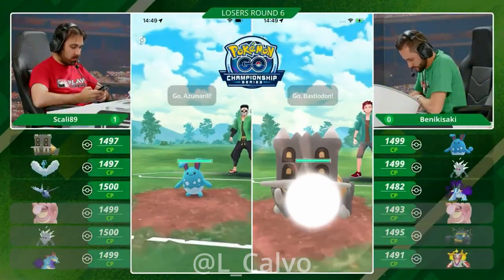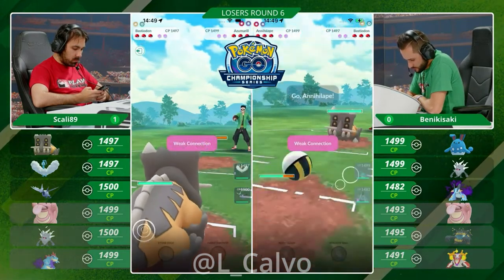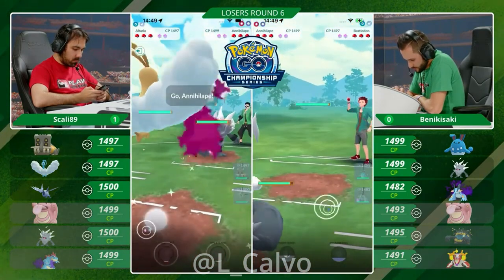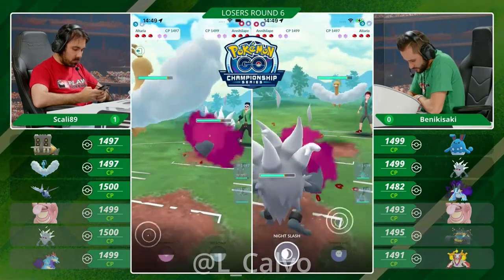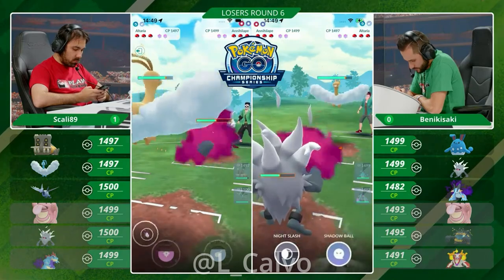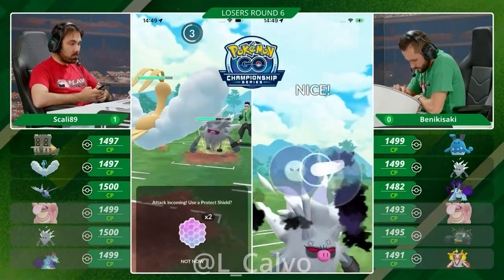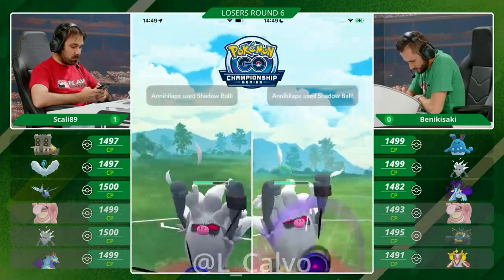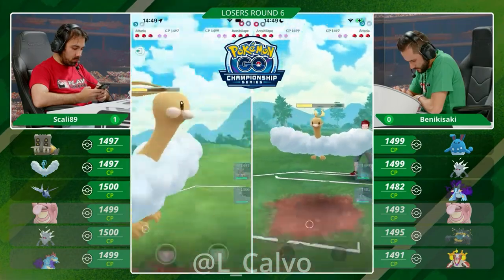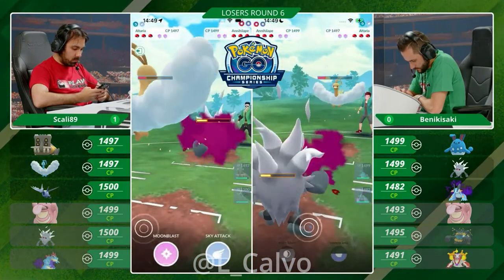We have the Bastiodon into the Azumarill. Benikisaki has two answers. I think he's going to bait out that Altaria just right away. In comes the Altaria into the Annihilaape. Annihilaape has some play here — this can get actually pretty nasty if you land the Shadow Ball. That is a very, very good point. Can Scully flip the switch here or force a shield advantage? That is going to be the big question, because Scully can just try to farm down here.